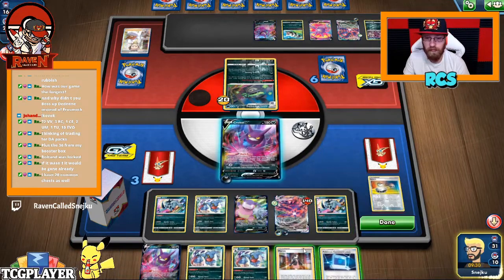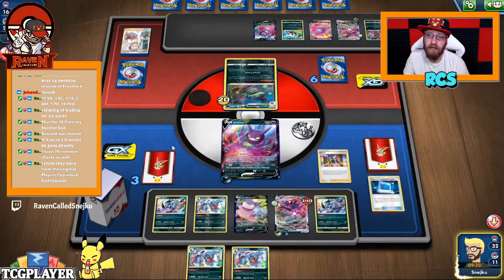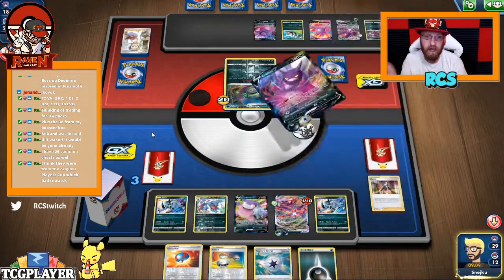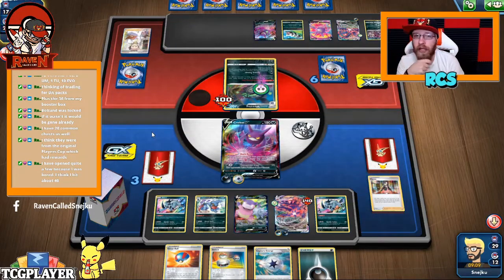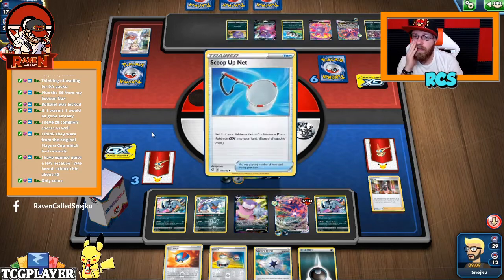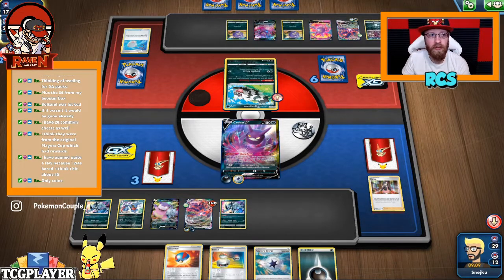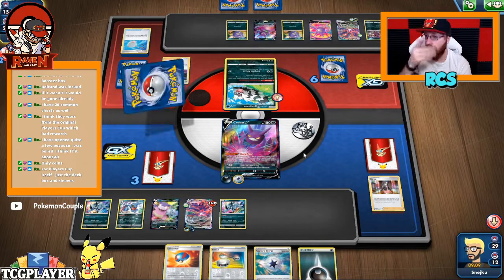First of all, I'm gonna go and play Crobat. I think they were from the original Player's Cup. Did the current one have any rewards whatsoever? Because last time there were rewards - for qualifying you got something. Then if you qualified for week two, there were only coins. So after you qualified there was nothing. That's kind of a shame - you would think they would add something, or at least give you something. There was a deck box and sleeves. Yeah, that's what I was asking about. That's even less than I thought.